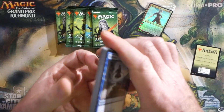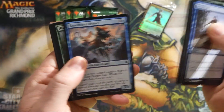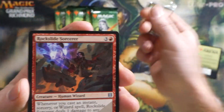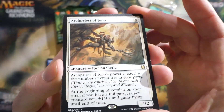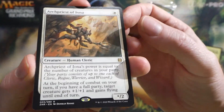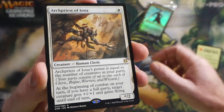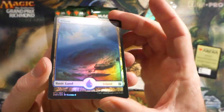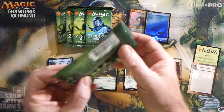What are you guys thinking of the set? Let me know. You know, I ask this in all my videos — are you getting out to pre-releases? We had sold out of collector boosters on our website, www.dragonhillgames.com. Archpriest of Iona — I've seen this guy coming up a lot. One mana, star/two, and essentially his power and toughness is equal to the number of creatures in your party. At the beginning of combat on your turn, if you have a full party, target creature gets +1/+1 and gains flying until end of turn. A foil full art island — that's sweet. And then we got a Mountain and one of those replacement cards.